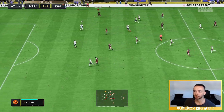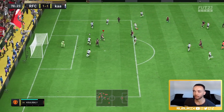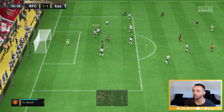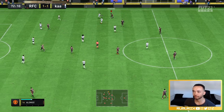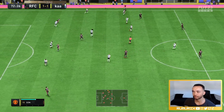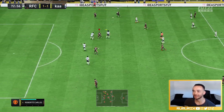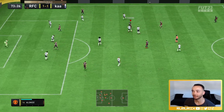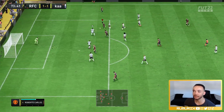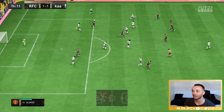Lovely one-two there. Shevchenko - unlucky. Did well enough there under pressure. Great jump - his jumping's really good and helps out a lot in the air, even though his heading actually is not the best. Look at that turn into the box - we can't get the shot off, unlucky.